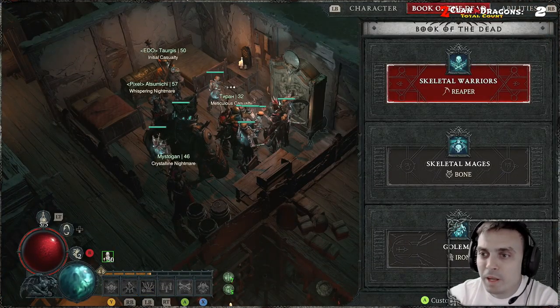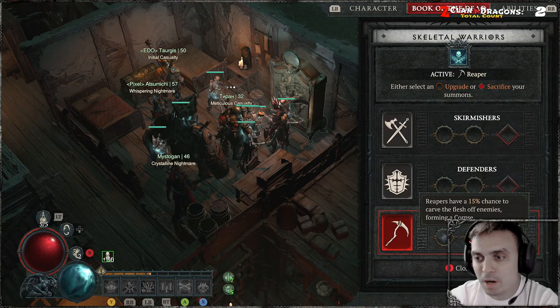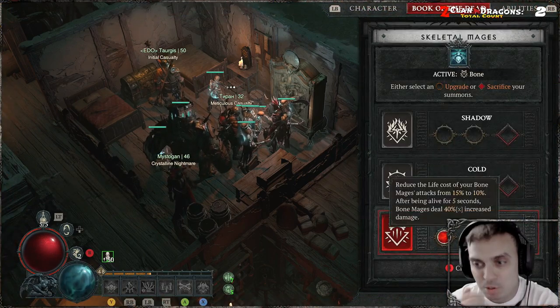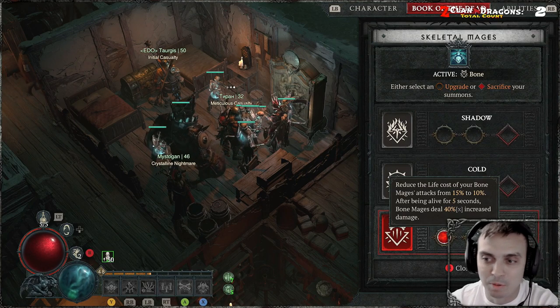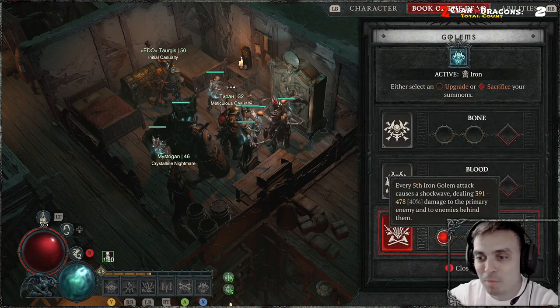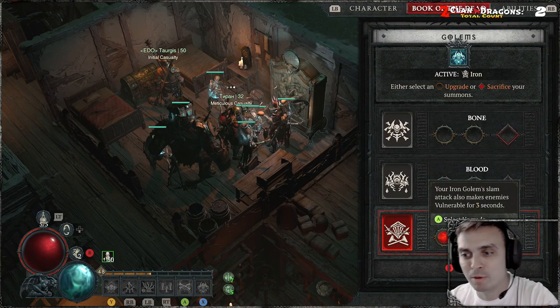For the Book of the Dead I am using Reapers and the guys who reap flesh forming corpses — really useful stuff. Skeleton mages are bone mages and I'm using the one that helps them survive a little bit more and deal a little more damage, so these guys just shred everything. For the golem I'm using the iron golem, and for every fifth attack he causes a shockwave.